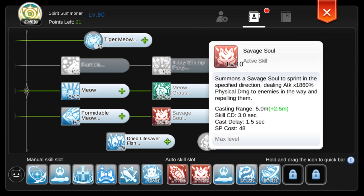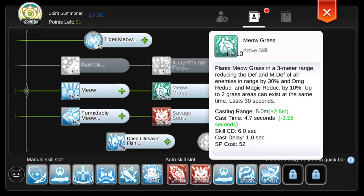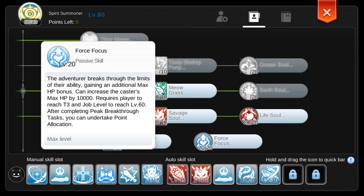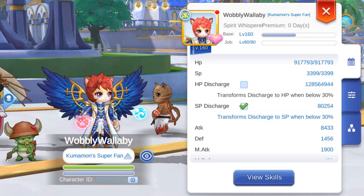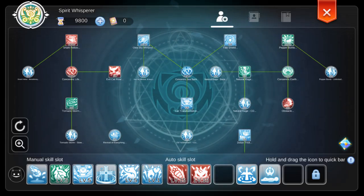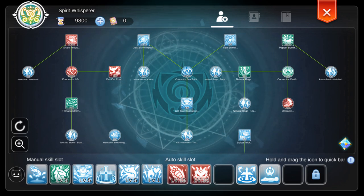Let's go through these Spirit Summoner skills. Savage Soul gives us another convertible AoE. Life Soul is what makes Doram super broken — the more HP you have, the higher your damage. Meow Grass gives that amazing ignore defense whenever monsters are on top of it. Dried Lifesaver Fish allows you to cheat death: if you know you're about to die or hit something that reflects damage, use this right away and you'll survive. Once you hit job level 60, you're forced to invest in Force Focus, but it's a great passive since you get more HP. Lastly is Spirit Whisperer. When you go to your fourth job you'll get a huge life boost — I went from around 650,000 HP to over 100,000 HP more after hitting fourth job.